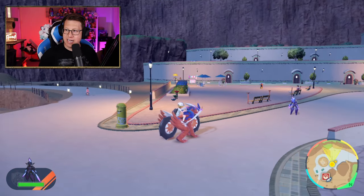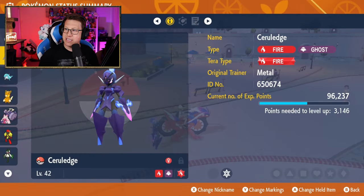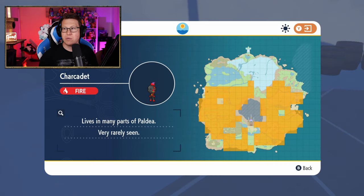As a bit of proof here, you can see I'm playing Scarlet because I'm on Koraidon, and here's my Ceruledge. You can see I've got my Ceruledge with my OT saying Metal - that's me - and then I have my Armarouge, which has also got my OT of Metal as well.